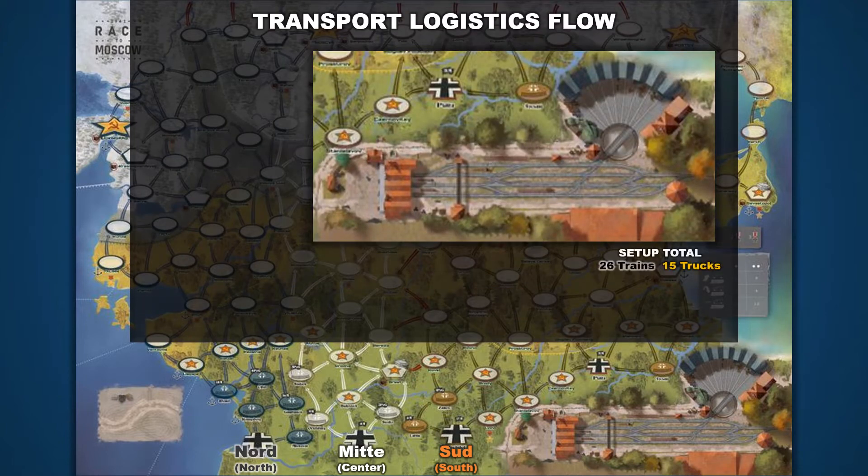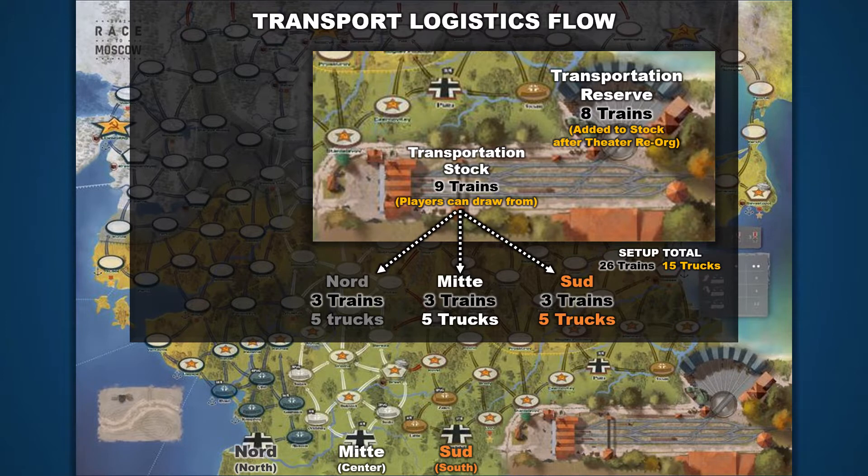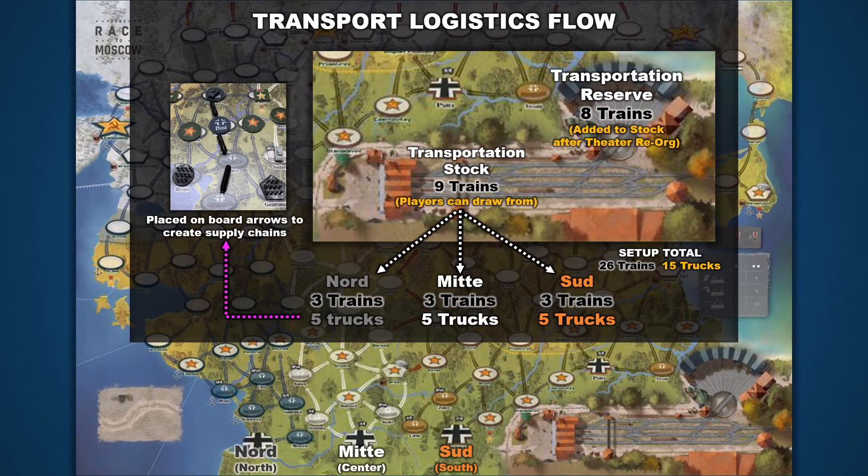When you look at the transport logistical flow in this game, there are only 26 trains in play. Eight trains are pulled out into reserve until the first theater reorganization. Nine trains are placed in transportation stock that players can draw from, and each player gets three trains to go along with their five trucks. Players put these on arrows on the board to transport their supplies. When the transportation stock is depleted, all trains and trucks are taken from the game board and restocked again. Since all players are sharing from the same stock, one army group can hoard trains or draw more trains to trigger a theater reorg at the worst possible time. Therefore, don't be confused — this is not a cooperative game, this is a competitive game.